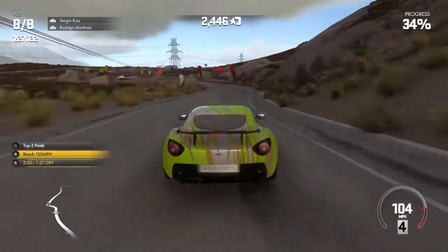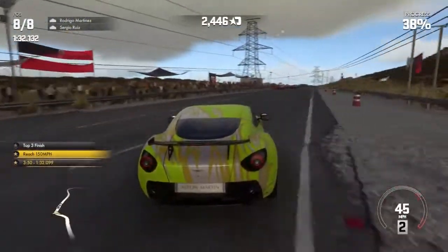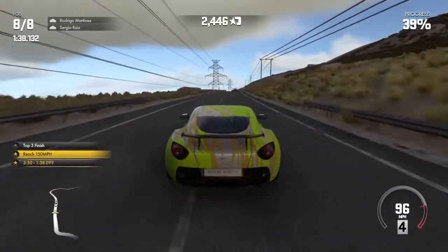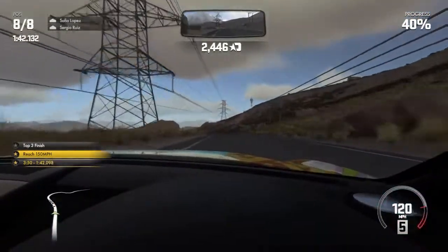Does anyone else find it quite interesting that this track looks pretty vacant? Now I'm seeing tons of stuff. I felt like we were in the desert there for a minute. I was going to ask why there are power lines out here, but I guess I see the crew. There's a nice hood view for you.